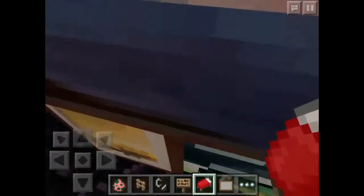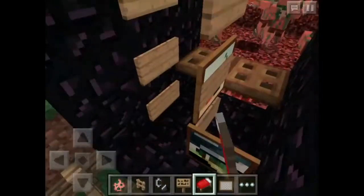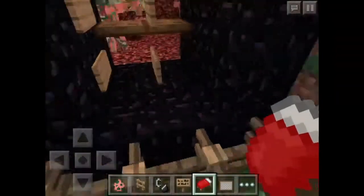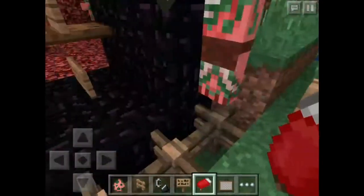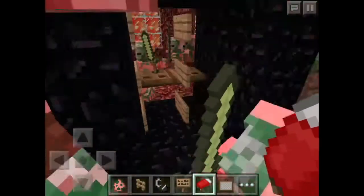You're going to want to build another portal and then build three of them right next to each other. Then you're going to want to put signs right there in between them — 'stop zombie stop die' — and then you're going to want to put them right in there.